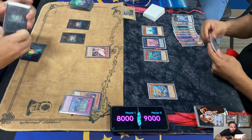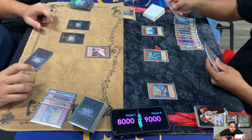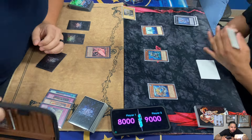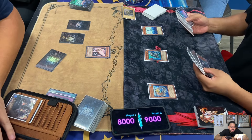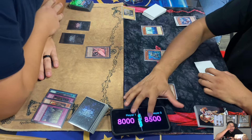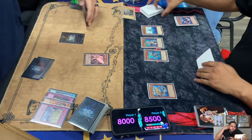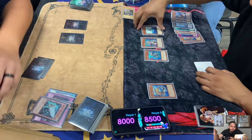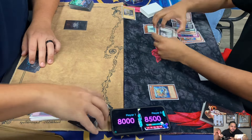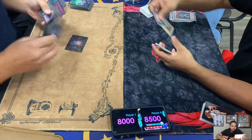Elden activates Sanctum and targets Bahamut Shark because Lowe's can't deal with Moraltake unless he crashes his Abyss monster into it. Lowe's with that XYZ crashed into Moraltake, then brought back Lindy from his graveyard, crashed Lindy in. I think he just ran out of time. Lowe's is moving on with a round one win.